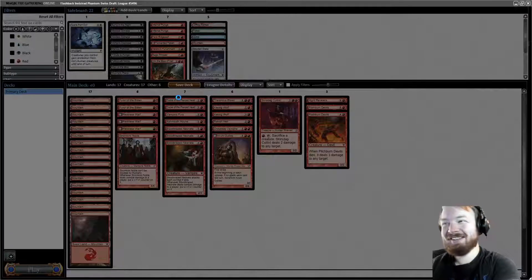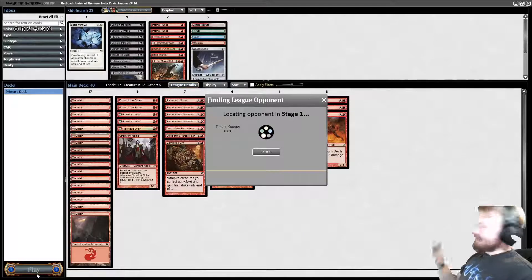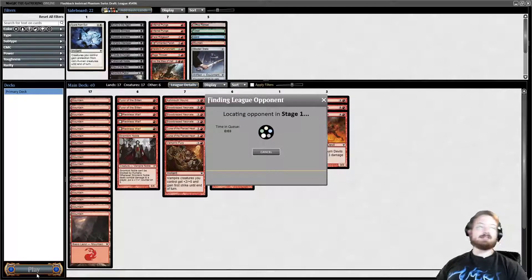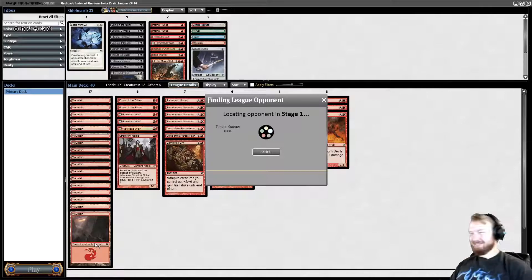Sorry for drafting Fun Police. Kato, what did you do for Halloween? I stopped everyone else from having fun. Oh man. Well, here we go — Vampires and Werewolves. Round 1, we're on the play.